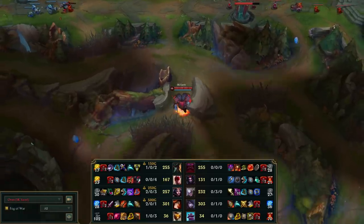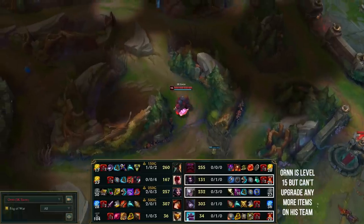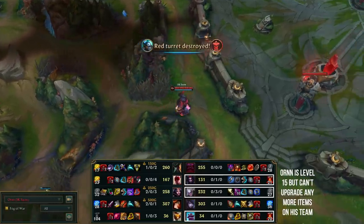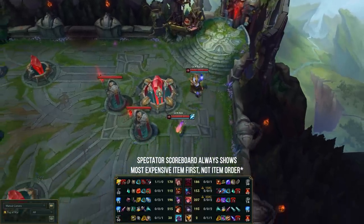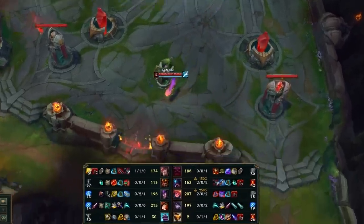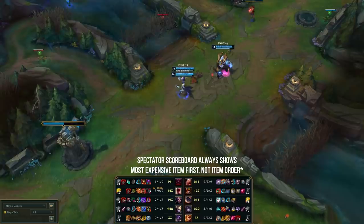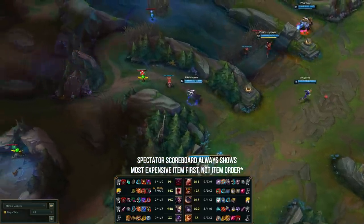Number 1: if you have an Ornn on your team, consider your champion choice and itemization choices carefully. A lot of his power comes from upgrading your items in the mid to late game, and too many teams right now are either pairing him with champions that don't build Ornn items, or players that don't change itemization to include Ornn items earlier in their build. Number 2: the way Ornn upgrades items is based on your item slots. If you have Deathcap and Luden's in your inventory, Ornn will upgrade whichever item is in the lowest item slot — so make sure that you have Deathcap in item slot 1 for example to guarantee the right item is upgraded. I've seen this happen way too many times and the difference between upgrading Luden's or Rabadon's is 35 AP, which is significant.